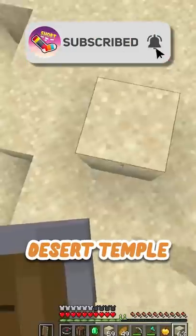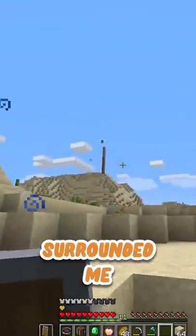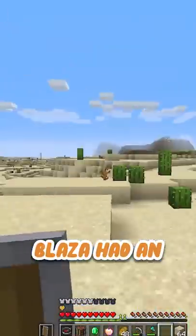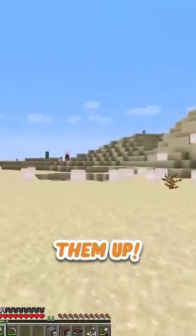I found another desert temple where TBH tried to explode me but failed miserably. But then Blaza and TBH surrounded me — I was scared because Blaza had an elytra that rained arrows. I quickly crafted the TNT elytra and blew both of them up.